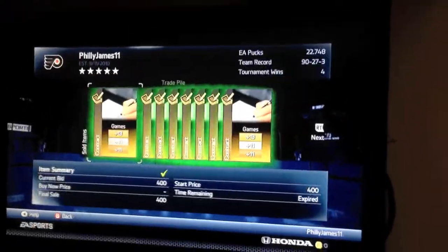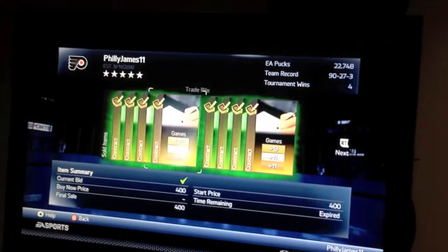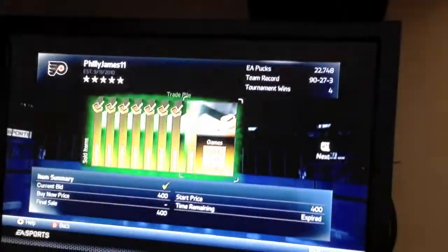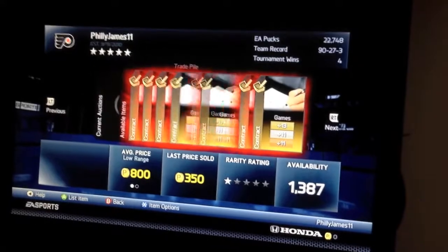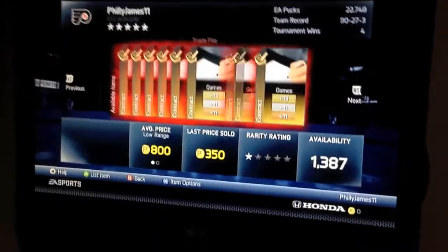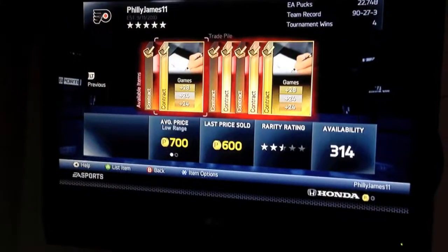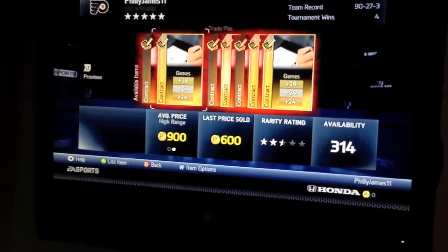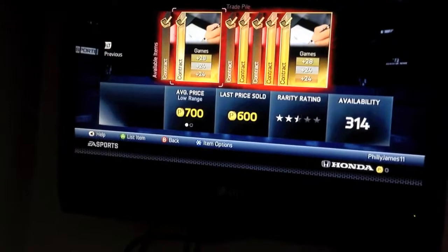So you saw my first video where I showed you how to buy these cards and sell them. As you can see, I'm still doing that. I've made probably around half a million pucks just from doing that. I sell probably around 80 of them every day, sometimes a little bit more. You have 30 in your trade pile at all times, and then you also have 50 or 60 that you can keep in your consumables pile. So between those two amounts, you can buy them and then sell them all in one day.